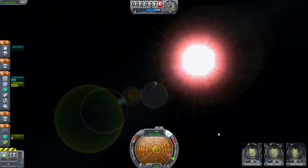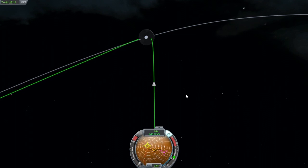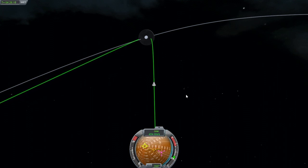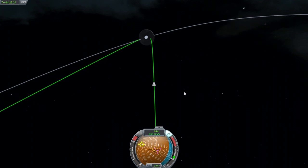I'm just going to have to throw caution to the wind here and fire the rocket somewhere, because it's got to do something, right? What does this do to my path? That's making it a lot more narrow.